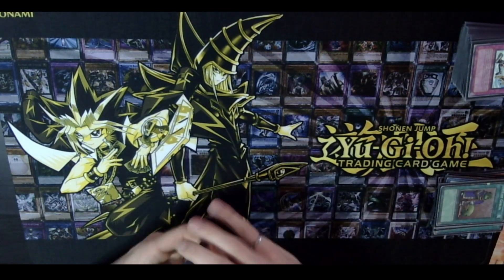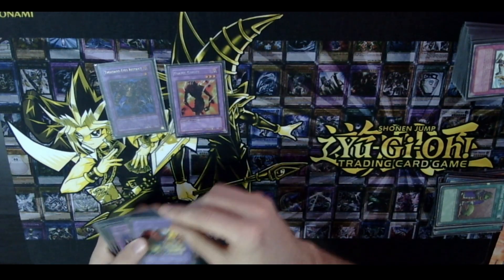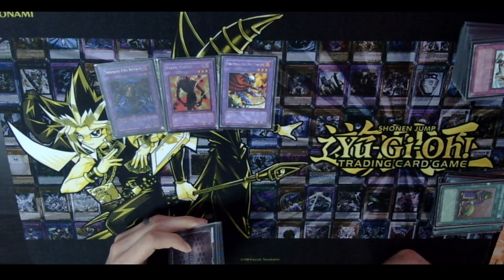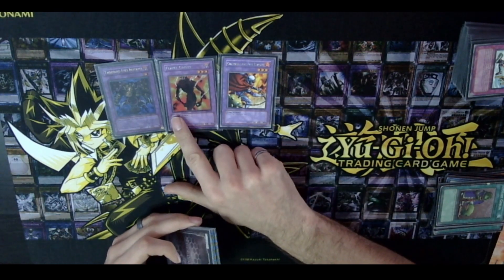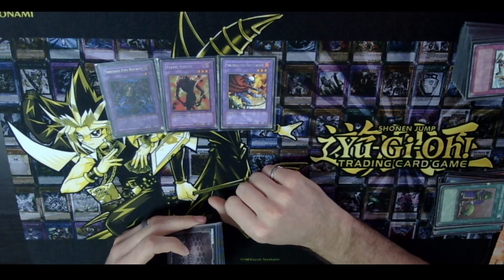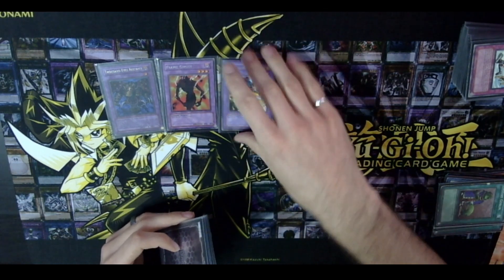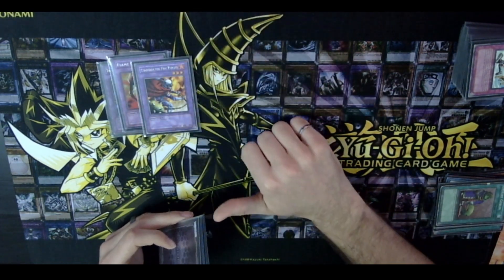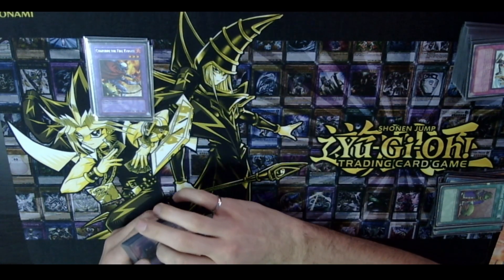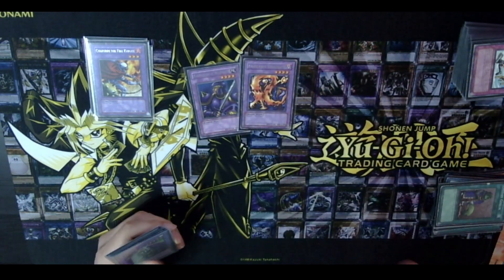For the fusion deck: Thousand-Eyes Restrict of course. Flame Ghost and Cherubin the Fire Knight for level threes — this is for Metamorphosis on Sangan. Flame Ghost is better because it's a dark, but Cherubin has 1100 attack instead of 1000 so you can get over things like a defensive-position Tribe-Infecting Virus. If you don't have all the fusions, don't be afraid to play this format — you can still play even without them.